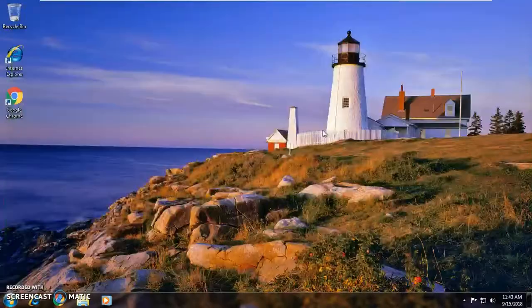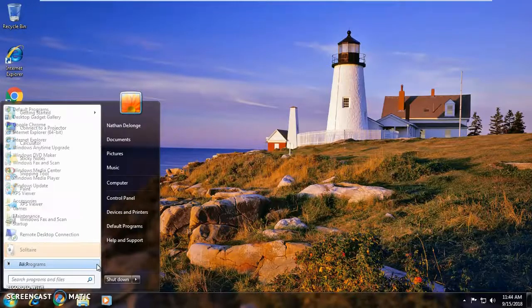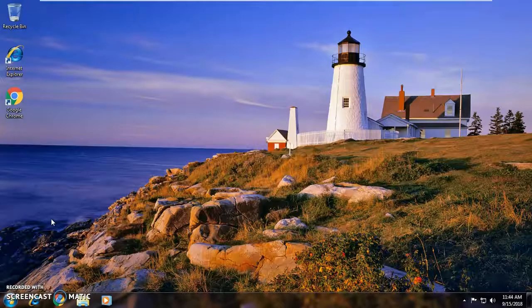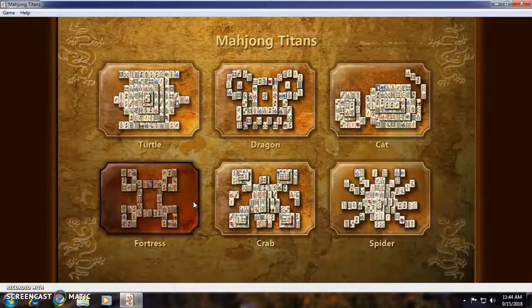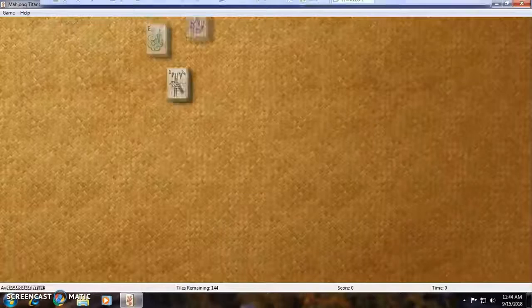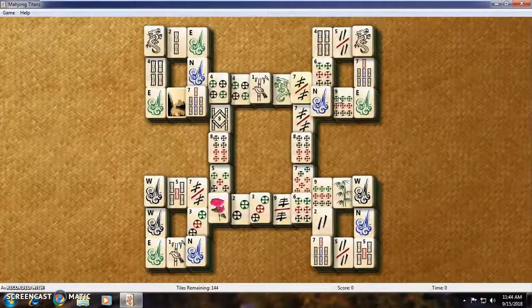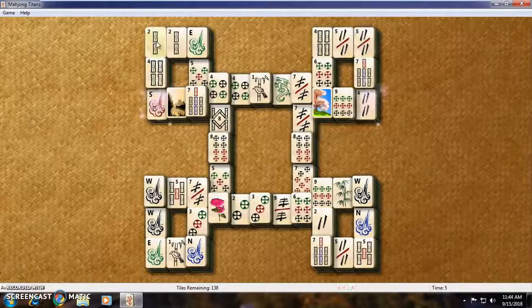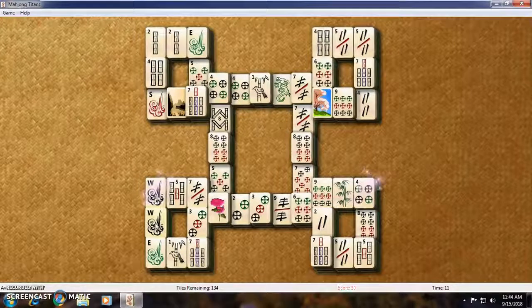Now that that's done we can go. I've always loved Mahjong Titans. You can play Fortress, I guess. There we go, beautiful. Now what can I do? North, north, west, west, west.